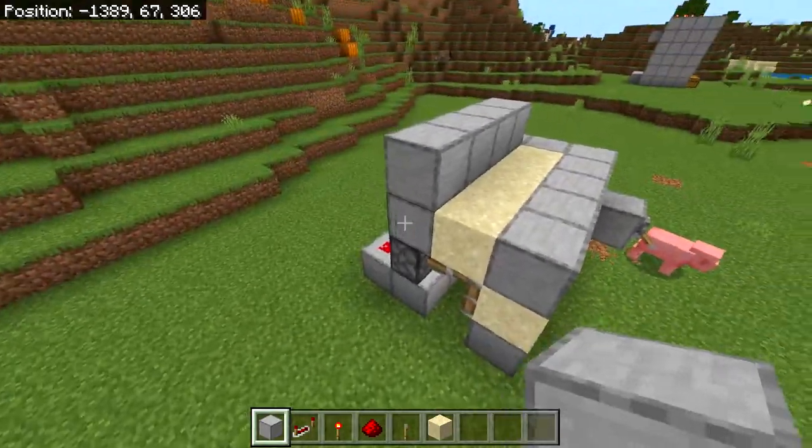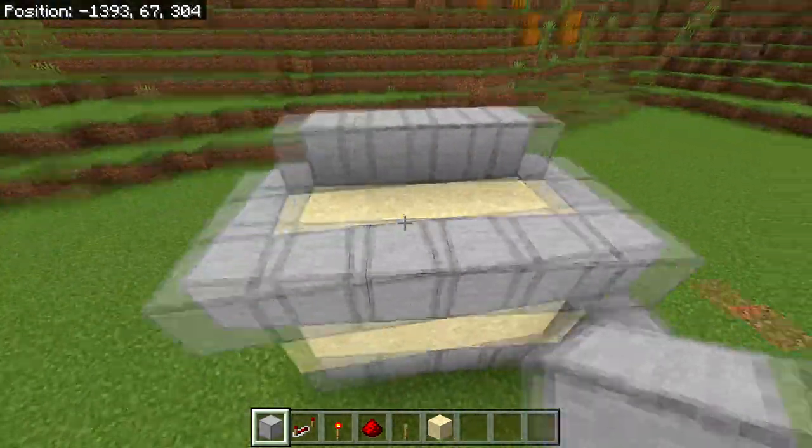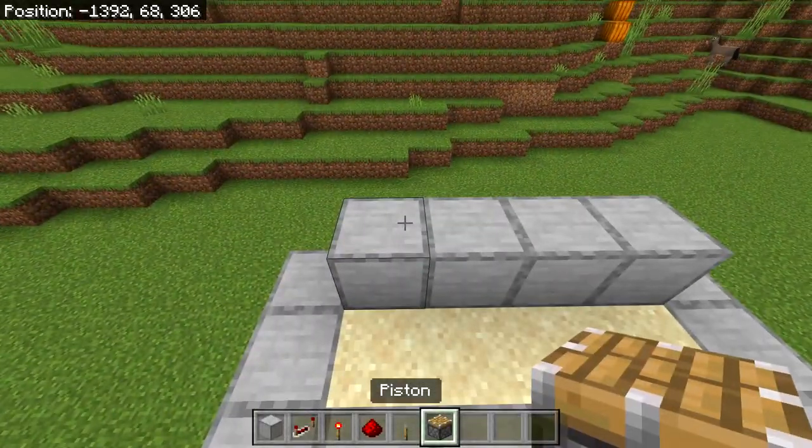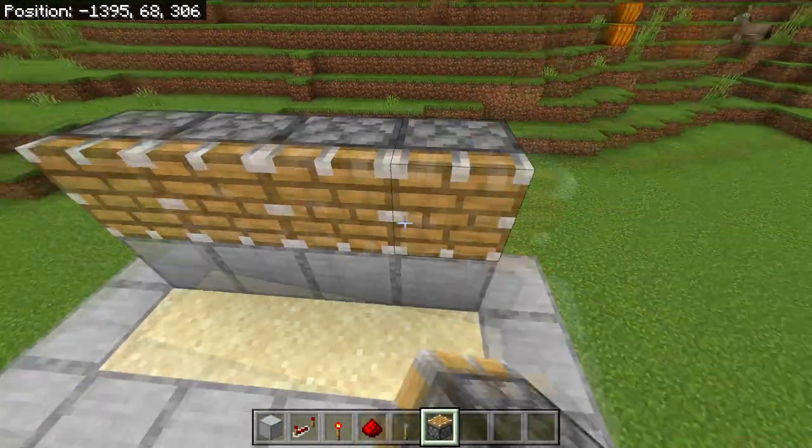You'll also need to place four blocks right here and block in this little area like this. The main part of the farm is going to be on top here, so just make sure you build a little wall around it. After that, place four normal pistons on top.